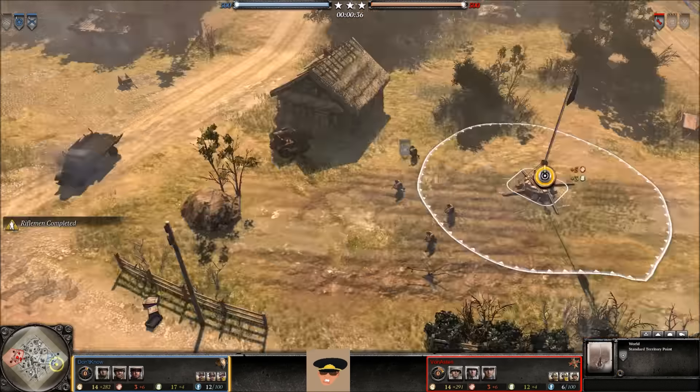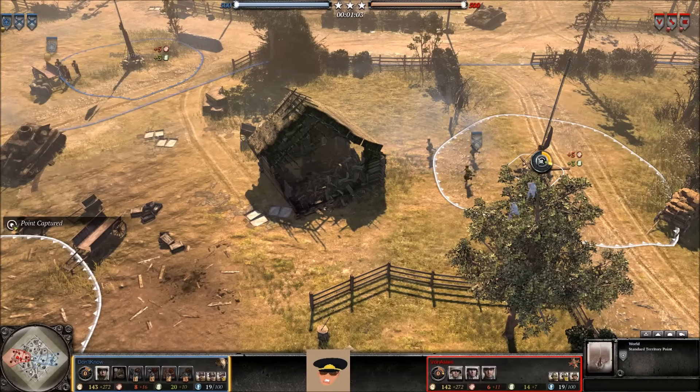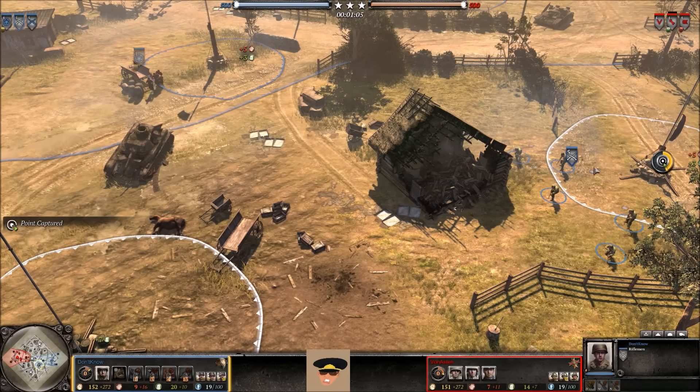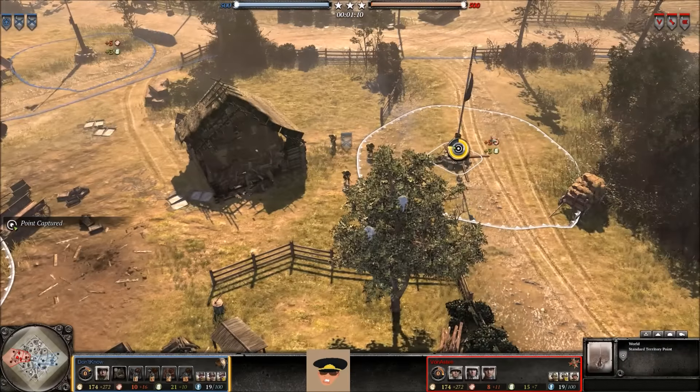On the far left side of the map, Wehrmacht Von Asten just created that barracks and is now bringing out the Pioneers. Rear Echelon Troops taking the very first territory point, while the Pioneers will most likely take the first territory point on the left side of the map. Now an MG42 is out and a Grenadier to follow, which is the typical starting Wehrmacht — it's pretty good.